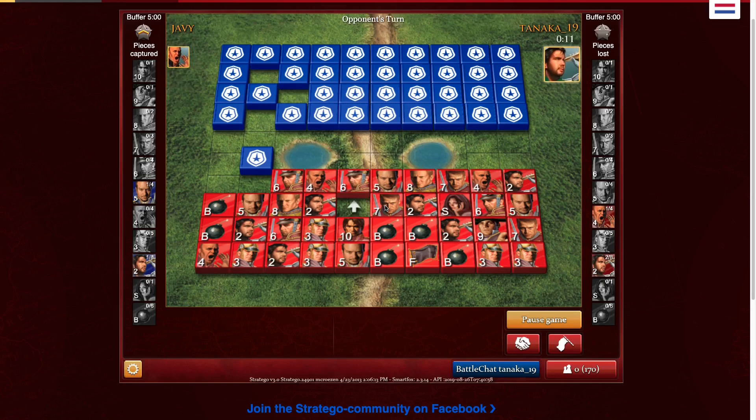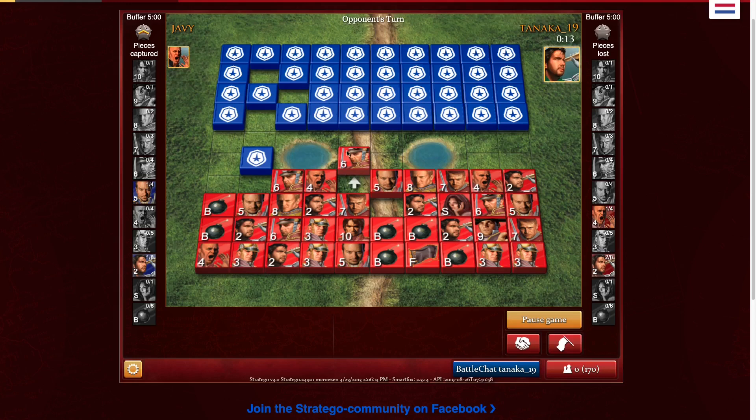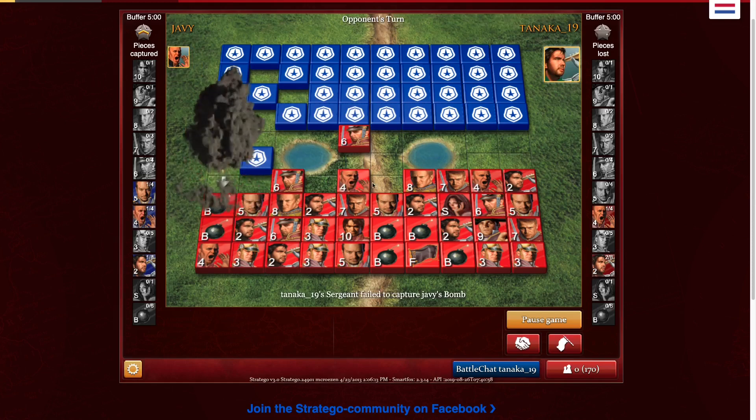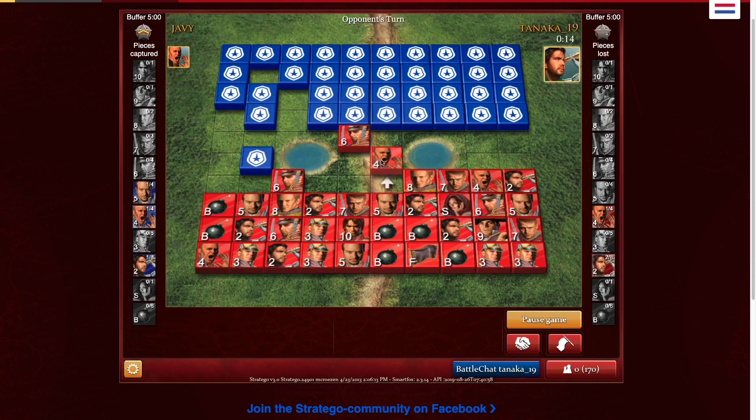I'm making it look like the sergeant's guarding the lieutenant. It did come from behind the lake so my opponent has reason to suspect it as a good piece. So that sergeant is going to be a good bluff for me right now. I'm going to pin that lieutenant. I might take it for info, but probably not because typically you may just guard it if it's over there.